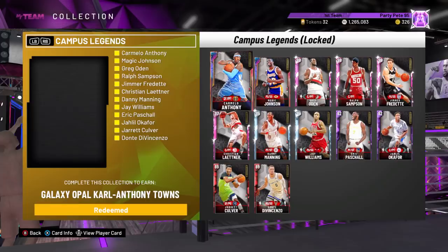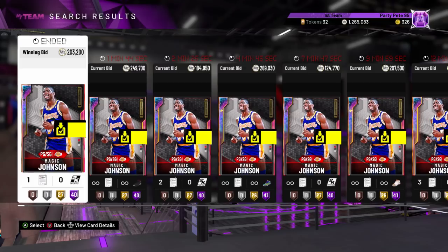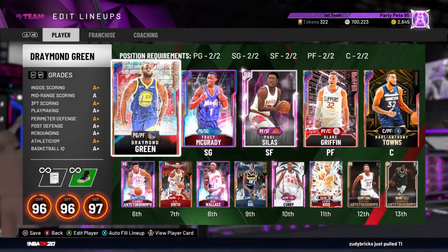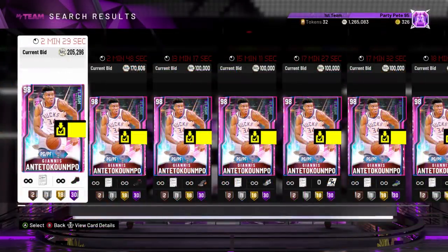Now the price tag to lock it in — the two Opals, the most expensive cards in the set, are less expensive today. Magic you can find for around $210,000 to $220,000, and Carmelo Anthony selling for around $160,000 to $180,000. Looking at Pete's bench — a card that has lost some considerable value in auction, and that's thanks to the new Out of Position 2 set released earlier today, because it features a pink diamond Giannis that you can run at the two. Giannis' glitch pink diamond, which you can run at the point, this afternoon selling for around $210,000 to $220,000.